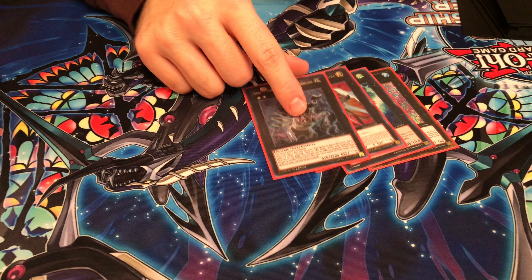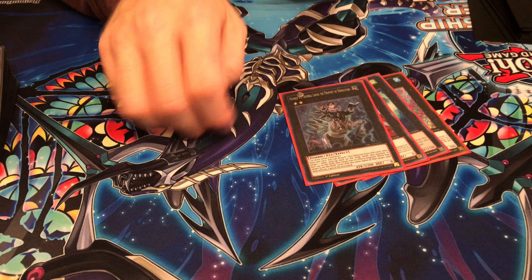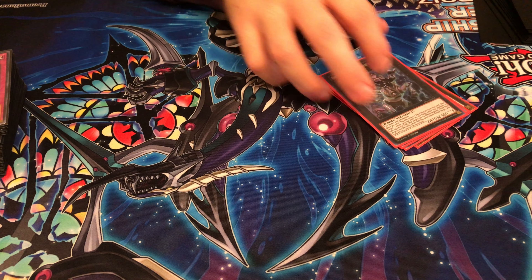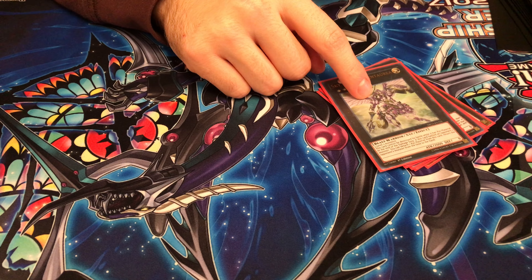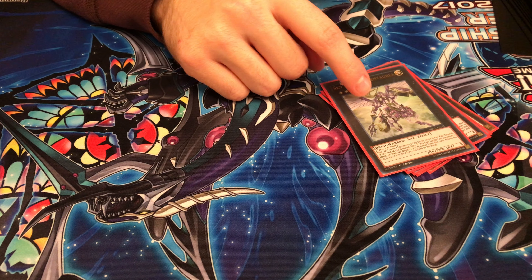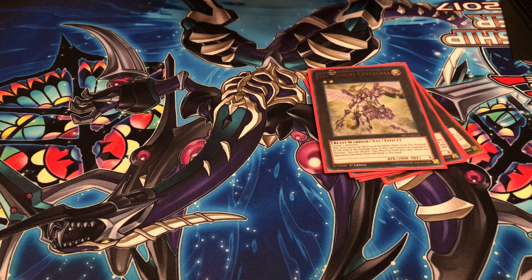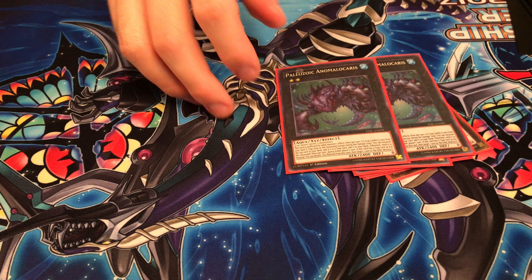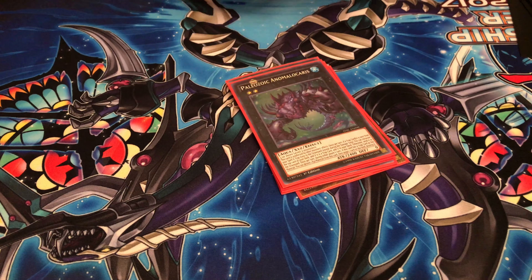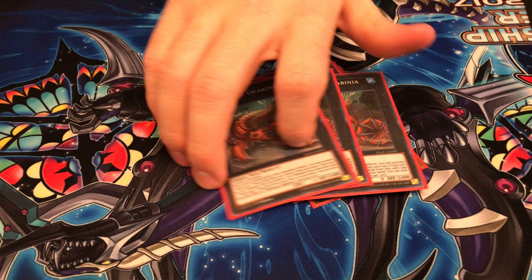Cat Shark, Daigusto, F0, Laggia. Every single time a Djinn Releaser was summoned on me today — it was summoned on me four times — this guy negated it. Sky Cavalry Centaurea — really good, he bounced a Buster today. Two of this card: if you summon this, you've won. I've never summoned this and lost the game.